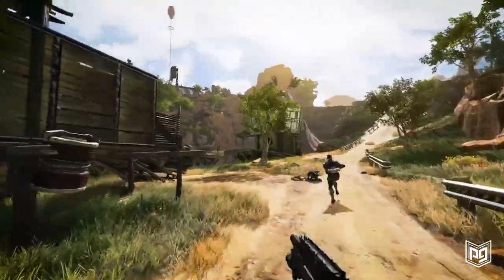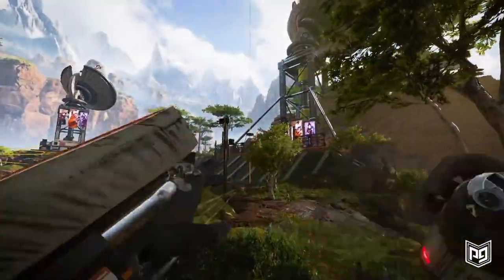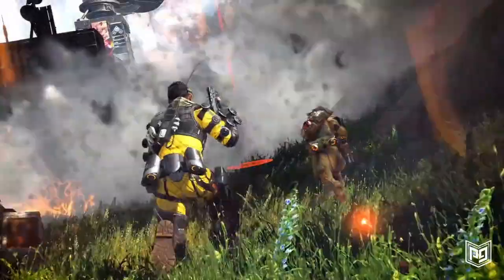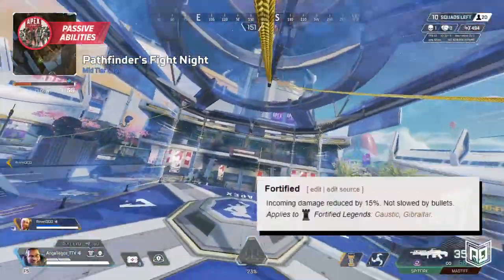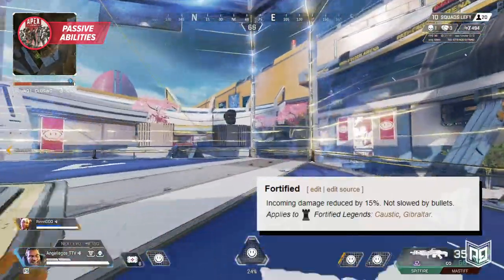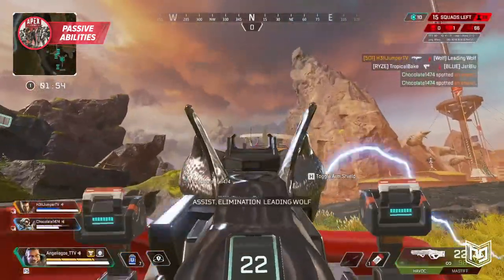Every bit of damage Gibby takes will be cut down by 15% thanks to his passive fortify — a damage reduction added due to his massive stature. Gibraltar's active ability is the dome of protection, which we'll talk more about later. However, just know this is what makes Gibraltar as good as he is. The dome of protection coupled with his ultimate defensive bombardment allows Gibby to excel in almost every situation. Due to his size, Gibby's fortify also prevents slowing caused by being shot, making him an incredibly tanky legend.